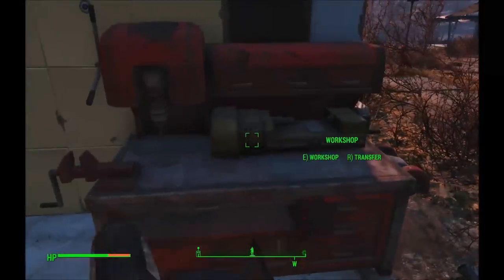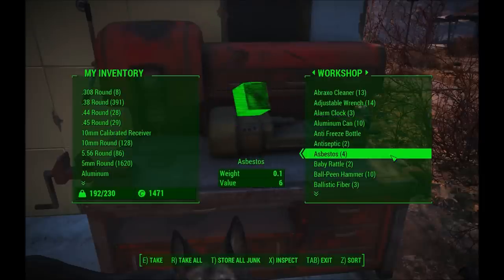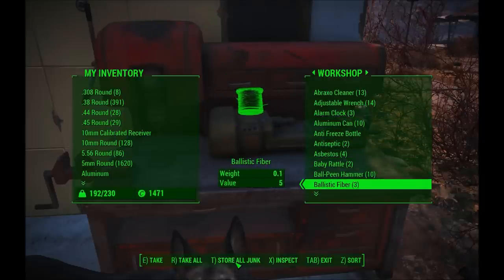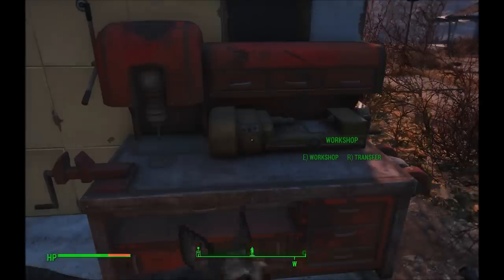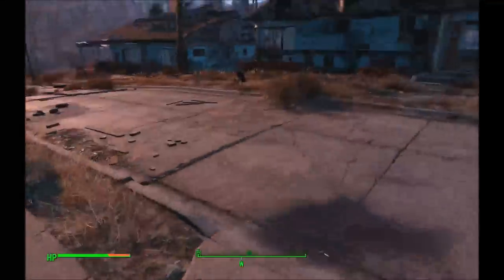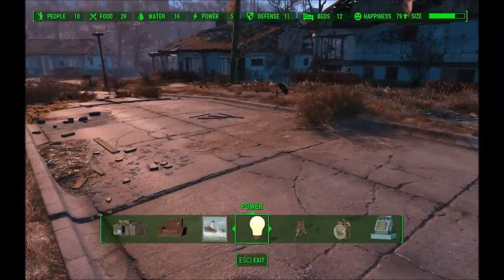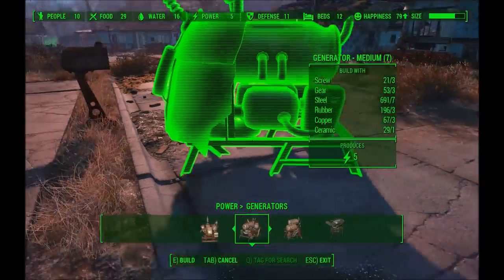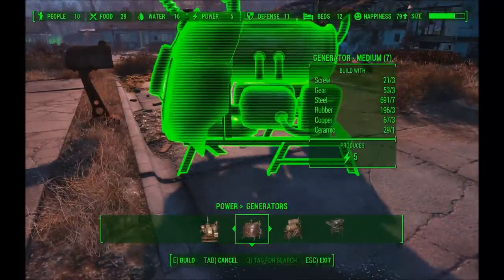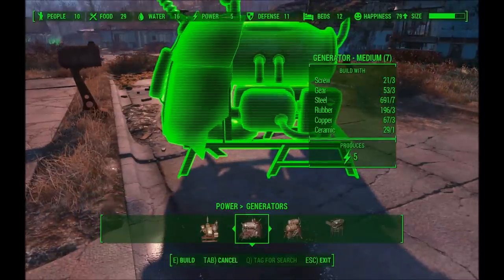So if you have that, the way it basically works is if I go to this workshop and transfer everything I've picked up from all my missions — on PC the hotkey is T to store all my junk — I've got everything available here. I can build anything I want. If we go to power generators, you can see I've got 21 screws, 53 gear, and so on. That's all great as long as I'm here in Sanctuary.